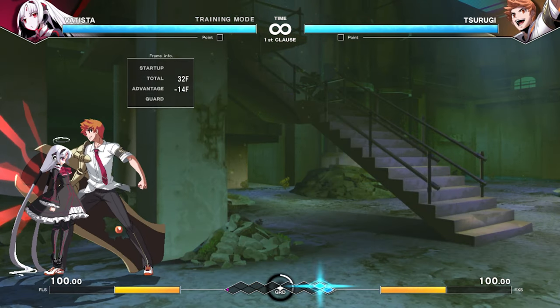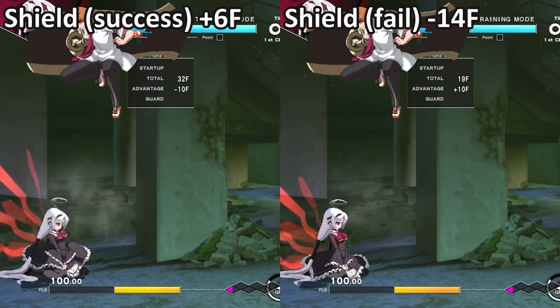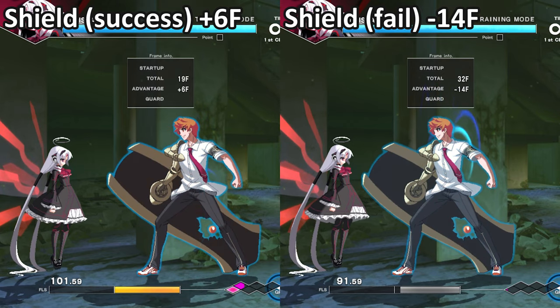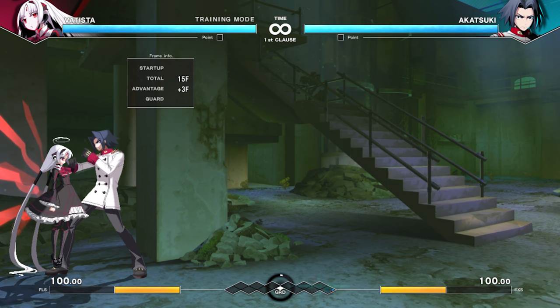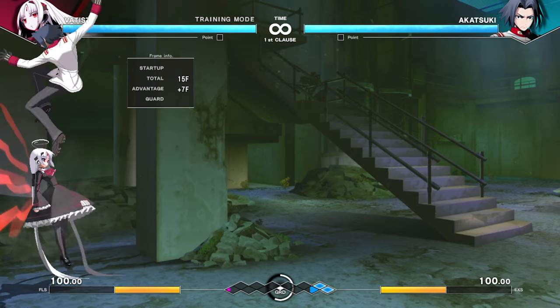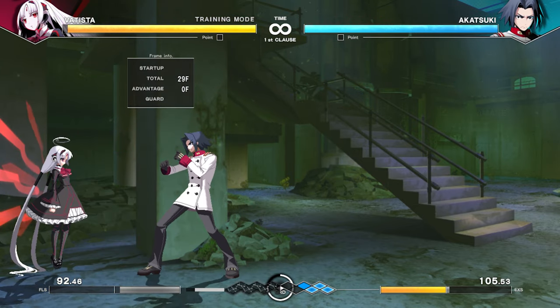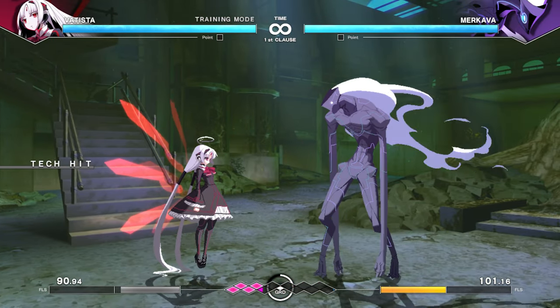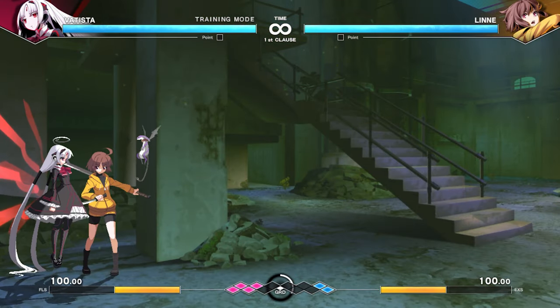Third, if you mistime a shield and press D during blockstun, your character will glow green and lock into shield state for an extended period of time. This means your character will be vulnerable to high-low mix-ups and throws. For the first example, we'll have Akatsuki do an aerial attack and immediately follow up with a low strike — if shielded properly, the defender will be able to block the low. However, if it is done late, they will be unable to crouch block and the following low shatters their grid. For the second example, we'll have Merkava do a crouching B and dash up for a throw — if shielded successfully, the defender can break the throw attempt. But if the shield is late, the throw will be guaranteed and the grid will break. On top of all this, you lose some grid and meter every time this happens.